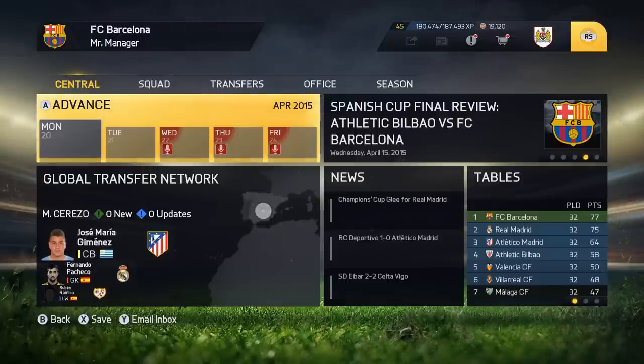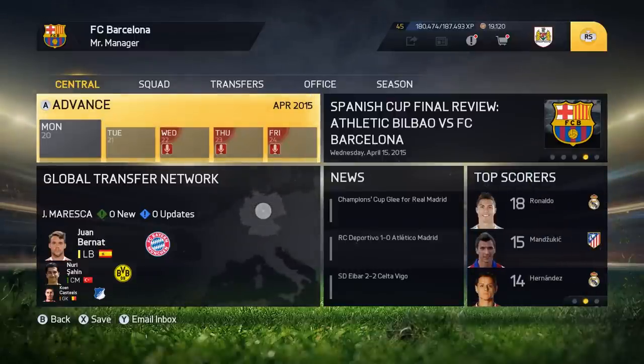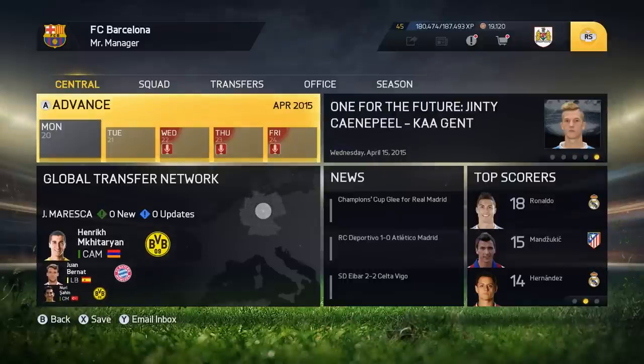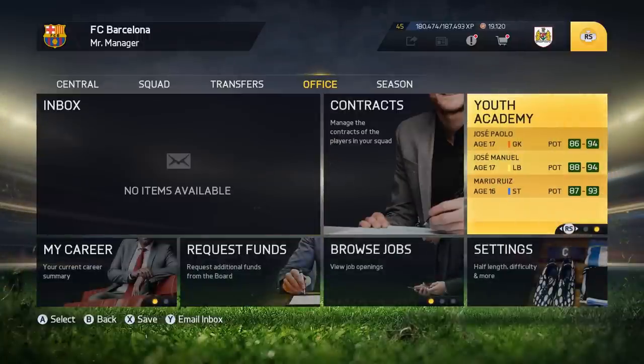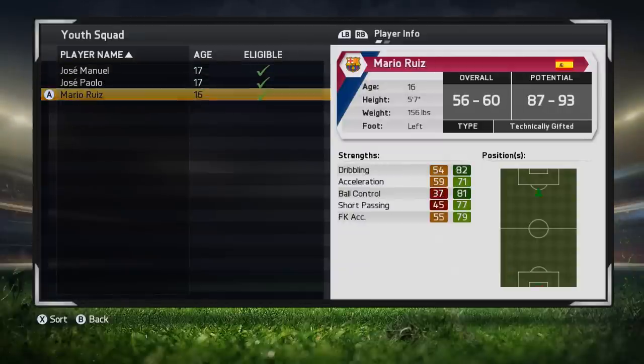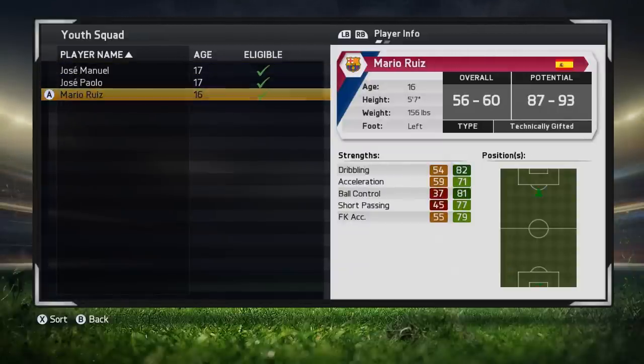We're moving on to the May update today, and this is a really important thing to understand because it can make such a huge difference to your player overalls in your youth academy and to how good they come out when you promote them. As a little example, I'll show you three players I have in my academy. As you can see from their potentials, they have extremely high potentials — all of them could hopefully reach around 90, late 80s as well. Really, really good players.